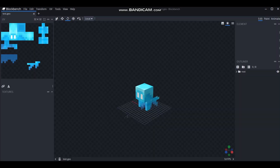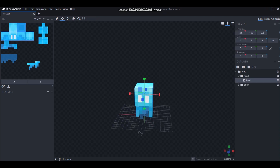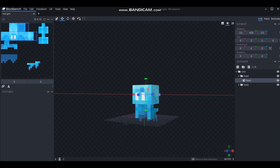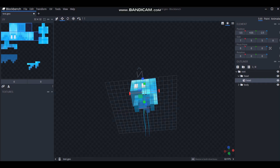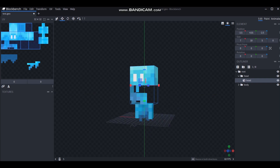We are here in the editor — we've got an Allay model and we need to change this. First, I think we need to make this head a little bit bigger. The textures are looking a little bit weird, but that's okay. We can also make it a little bit taller.